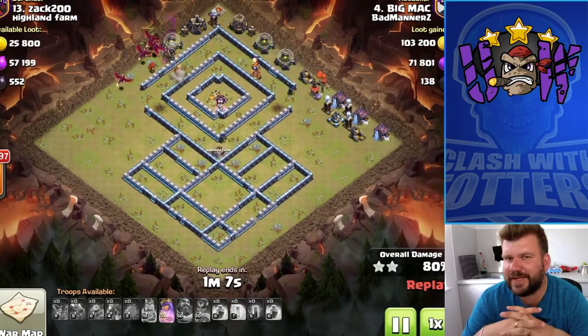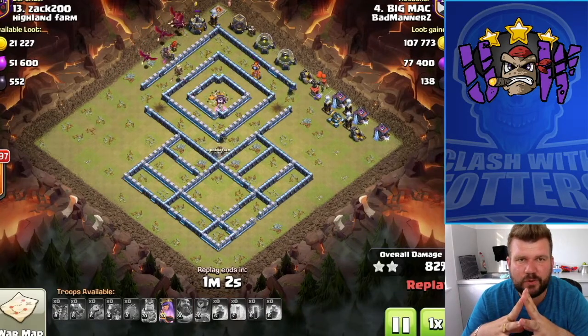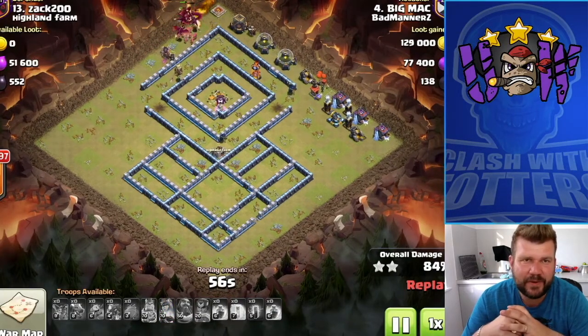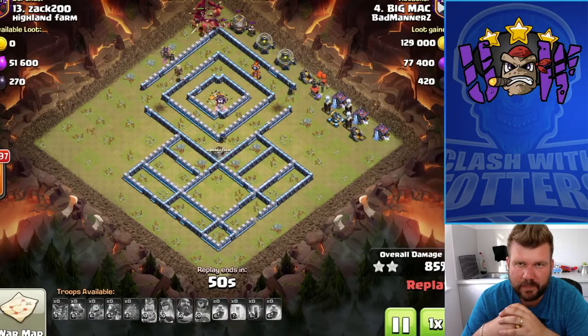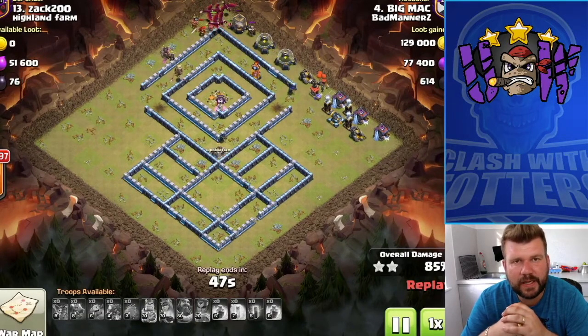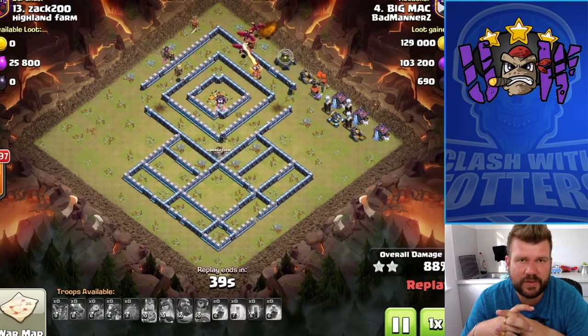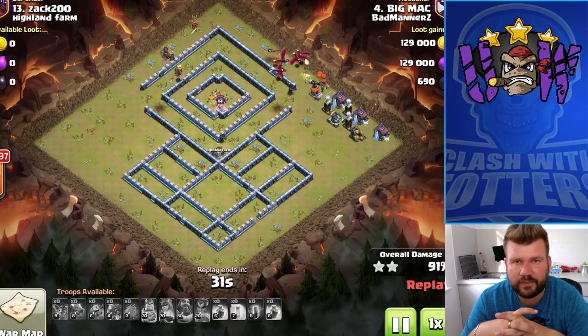That is absolutely crushed. As I understand, the guy attacking was from a bad manners clan, and the guy being attacked apparently wasn't a member of the clan and then left and got paired with them in CWL - quite funny really. But look at those dragons - they've hardly lost any health. It's a really solid attack by Big Mac. And the Queen is still going, believe it or not - still charging her way around the base, and it was a Super Queen, unbelievable. Dragons have only got a handful of Teslas and a cannon to deal with.